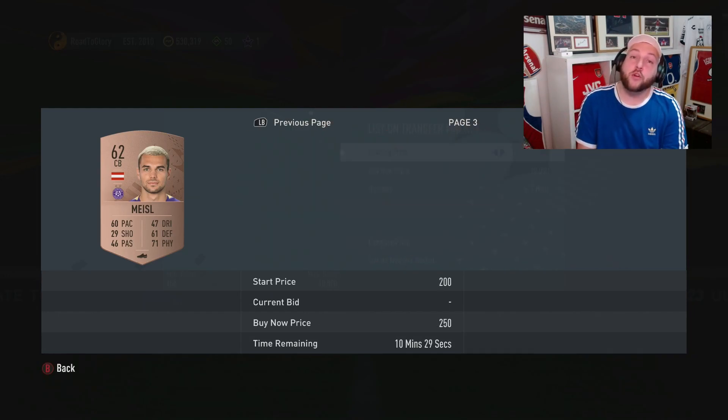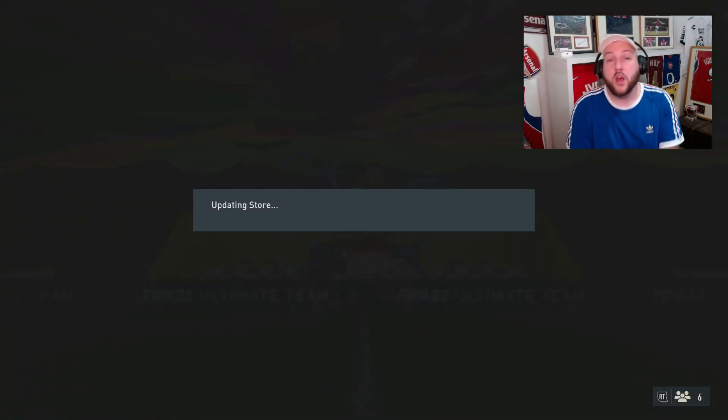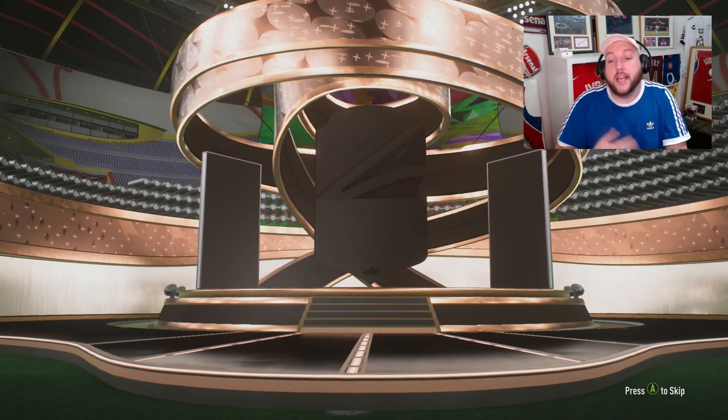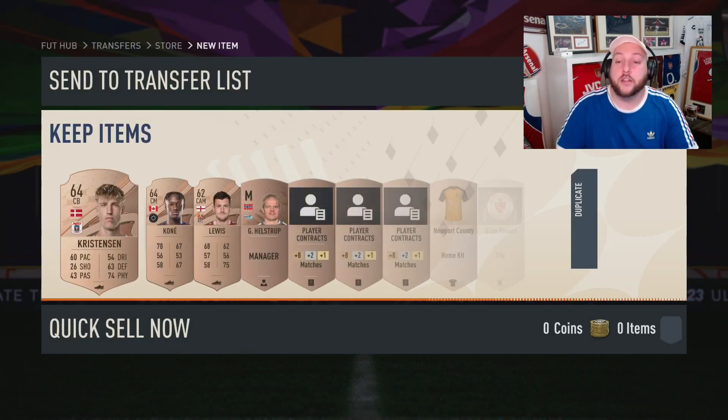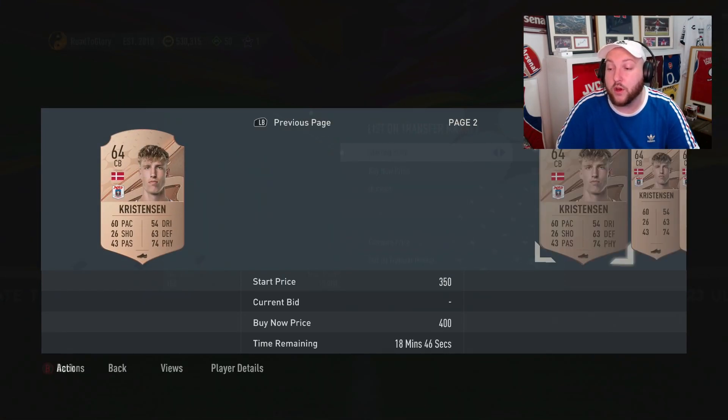If these two cards that you have left over are worth something, sell them; if not, keep them. For argument's sake, we'll keep them. So we have got ourselves four bronze cards here for spending absolutely no coins, because of what we sold, we're going to get our coins back. We've got ourselves another rare — very lucky. Like I said, you're not going to get a rare in every pack; there will be times where you get three rares and times where you get none. So we know we've made money on this pack no matter what, because they sell for 300 minimum.